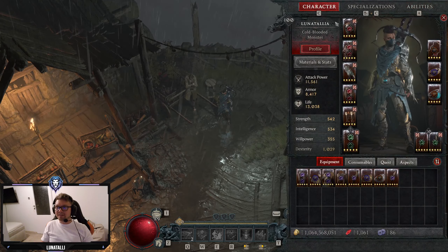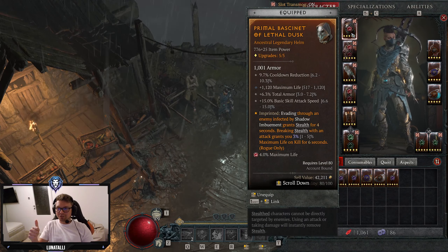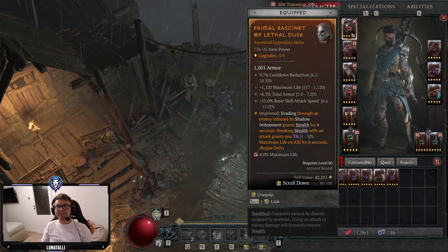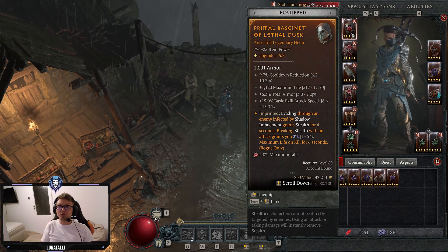Now when we look at the gear — on our helmet, the stats you want are Cooldown Reduction, Maximum Life when playing with Lethal Dusk, or Life on Kill when playing with Enshrouding, then Total Armor, and Basic Skill Attack Speed. The aspect here is Lethal Dusk. What Lethal Dusk does is that whenever we evade through an enemy infected by our Shadow Imbuement, we gain stealth. That works well with Mending Obscurity, and after breaking stealth we gain Max Life on Kill — that's why we don't need it on the helmet and go for Max Life instead.